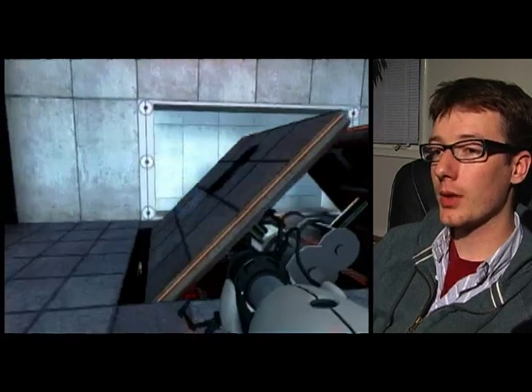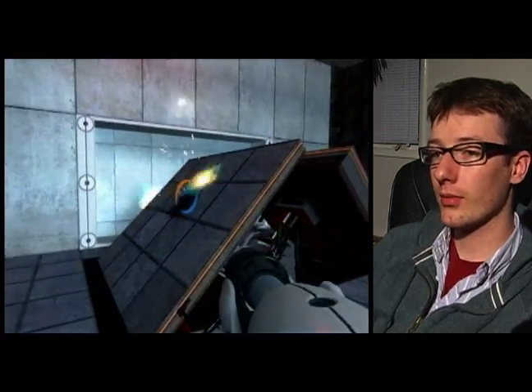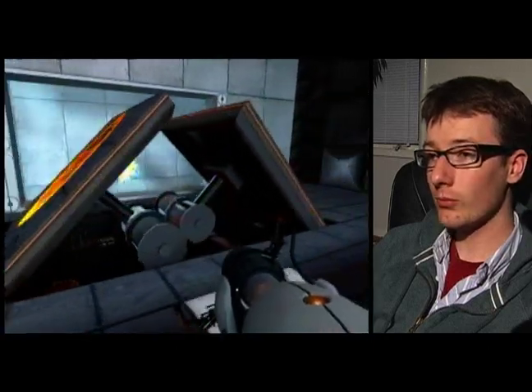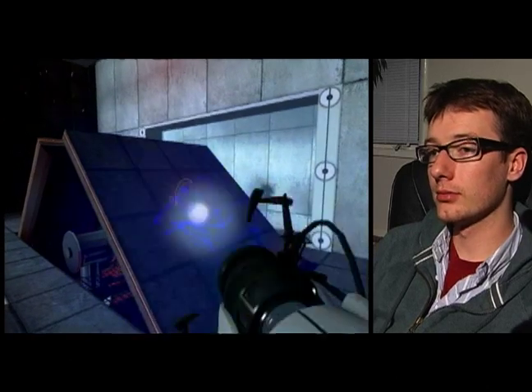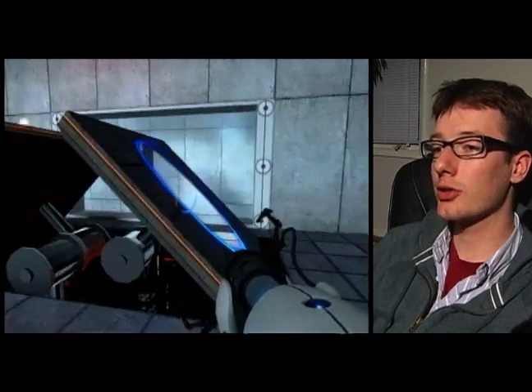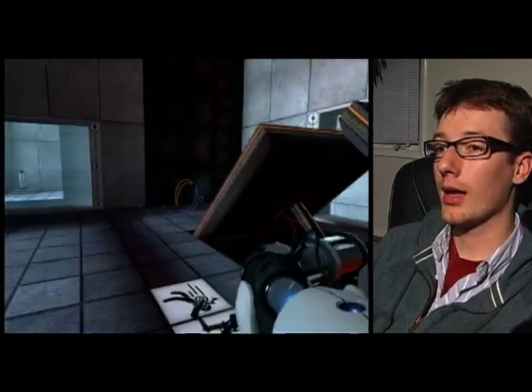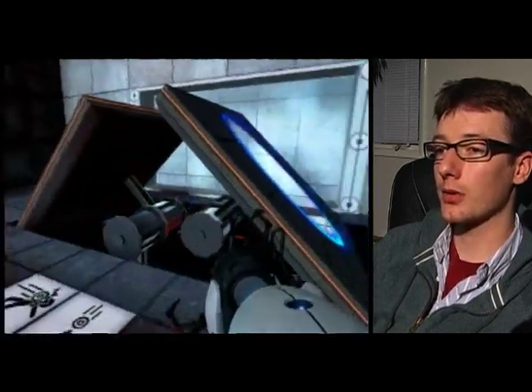So what we can do is place an entrance here, where the Powerball is going to go in, and then we can place an exit here. But if you notice, when it comes out, it's going to come out straight, and it's just going to bounce off of this black wall and go back through to the receptacle.